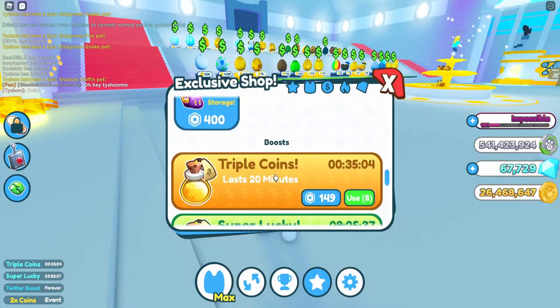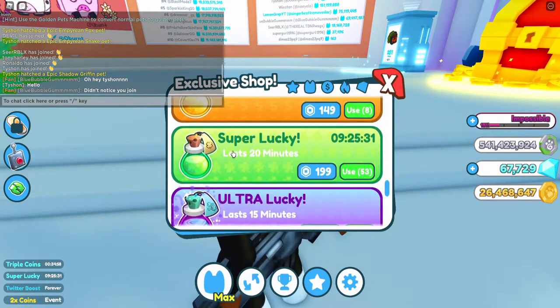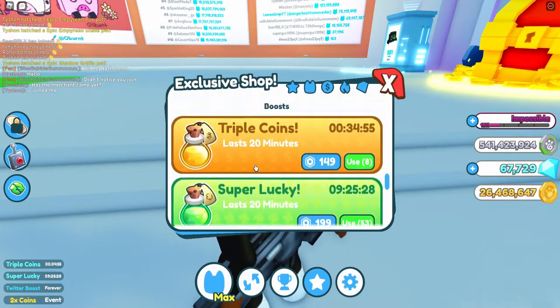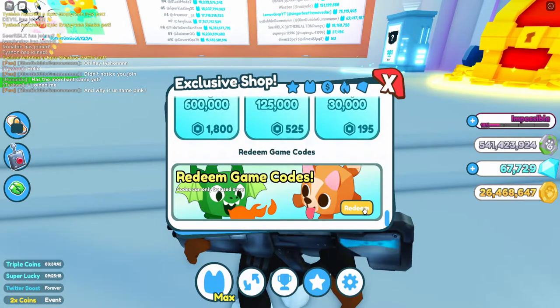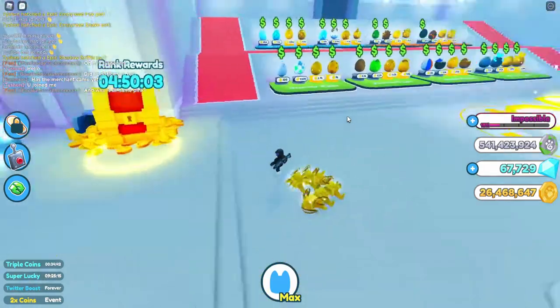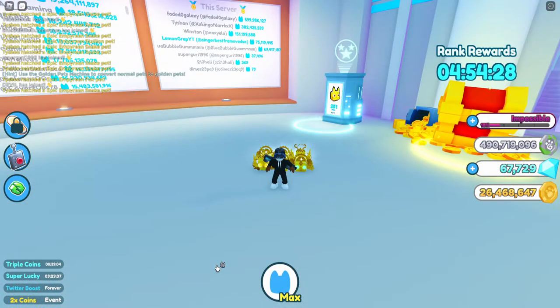Preston has added new icons to the Triple Coin, Super Lucky, and Ultra Lucky boosts — it looks pretty cool. It's only an interface change. Currently the latest code is called 'half a million,' since the game has reached 500k.